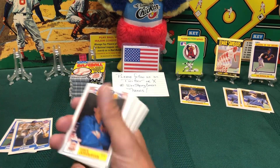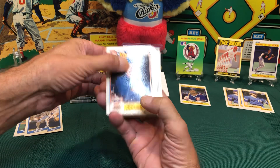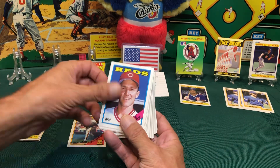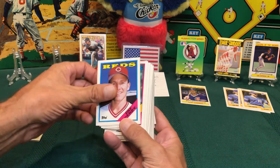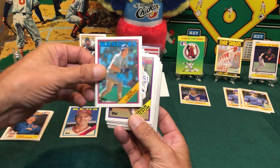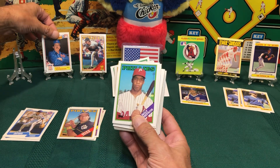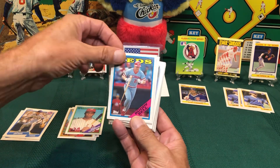This is why I picked this pack — it's Davy Johnson, obviously manager for the Mets. Mike Dune rookie cup for the Pirates — that might be a hit, you gotta look on the back. Pat Perry for the Reds, Tom O'Malley for the Rangers, Brian Holton for the Dodgers, Mike Diaz for the Pirates. I'll put Davy up here — that's probably my hit.